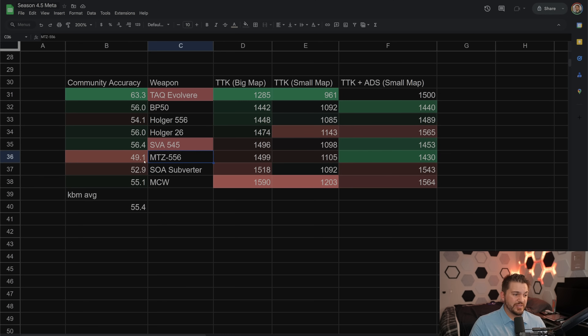MTZ 556 — mouse and key doesn't seem to like this weapon for some reason, it's pretty inaccurate. And I think it's really interesting how certain weapons perform differently on controller versus mouse and key. Even though it has bad accuracy, because most engagements on small map are close range and the ADS time is really good on the MTZ 556 when built for the meta, it does well on TTK plus ADS for small map. Because the closer you get, the less the 55-meter accuracy matters. But for big map and consistency, I think the Holger 556 can be a little bit better.